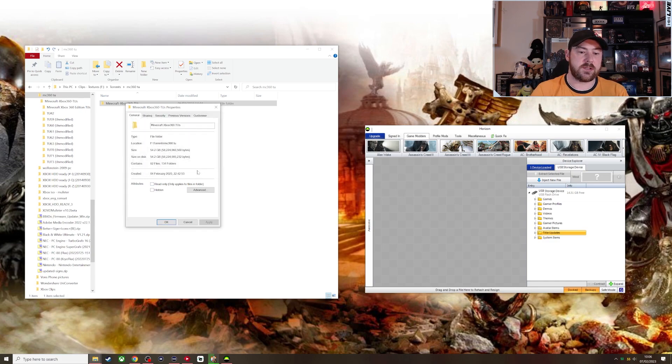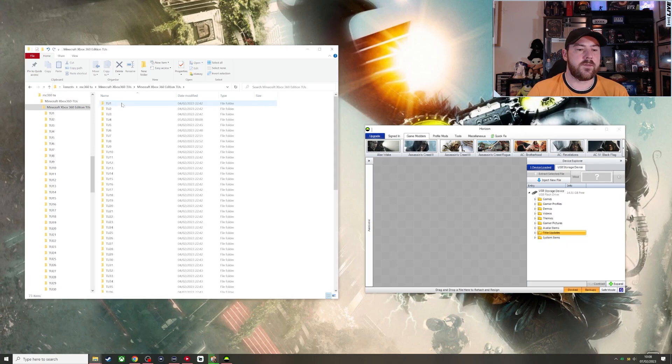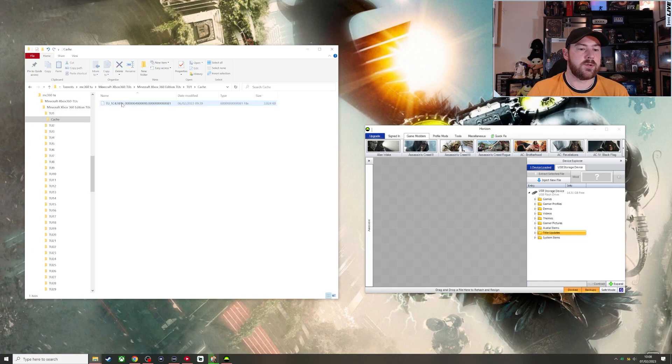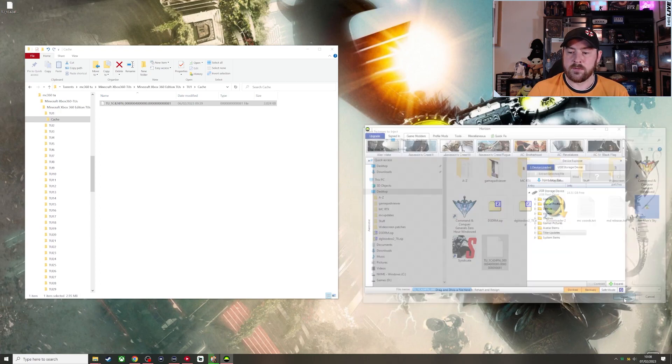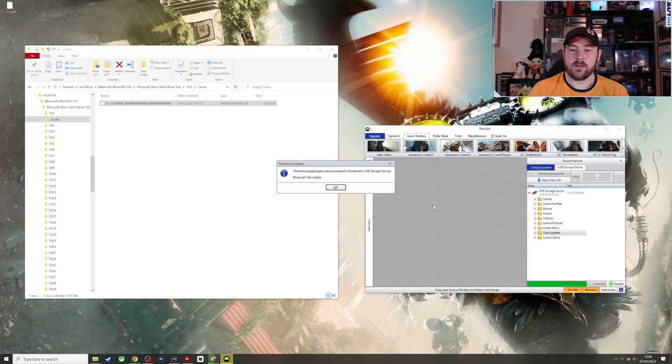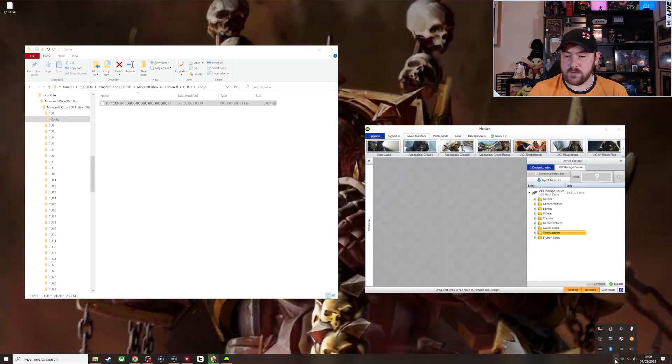If you keep them Read-Only they will not copy to the USB stick, you'll just keep getting errors. Uncheck Read-Only, Apply, Apply to all sub-files and folders. Then go into the updates folder — for now I'll use title update 1. Drag it to your desktop, then open the Horizon app and click 'Inject new file here.' Navigate to your file and install it. Depending on how big the update is — some later updates are like 1.3 gig — it'll take longer. This one is a 3 megabyte file. Click OK and you can see title update 1 has been written to the USB.